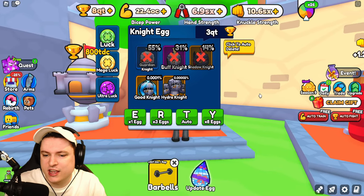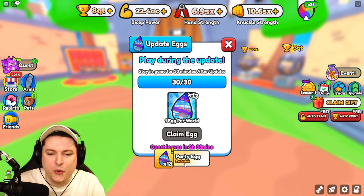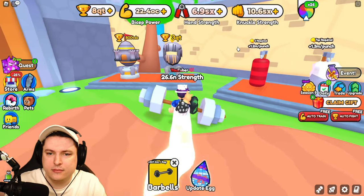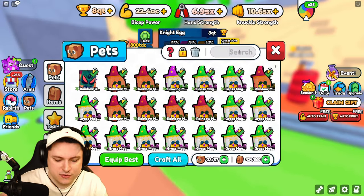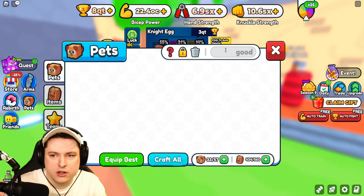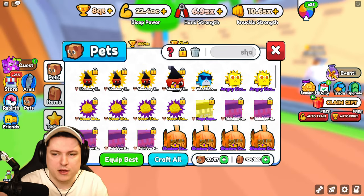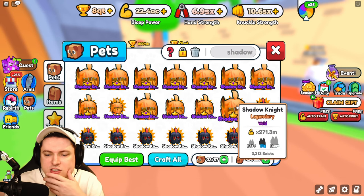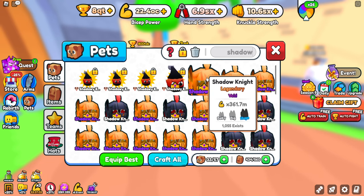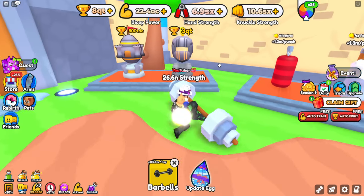We can claim the update egg — beautiful! We now have 13 party eggs to check out. Did we get any Hydra Knights? No. Any Good Knights? No. That's a shame — that was all the wins I had. If we type in shadow knights we have a bunch of those, and their stats are 361 million as a void, which is not too bad.